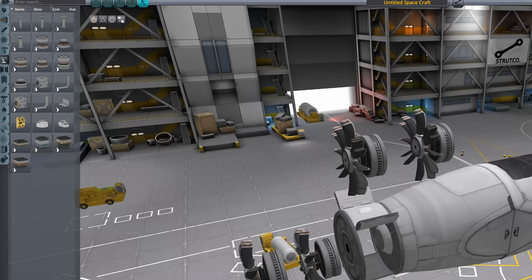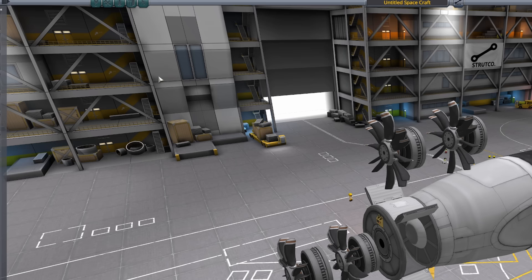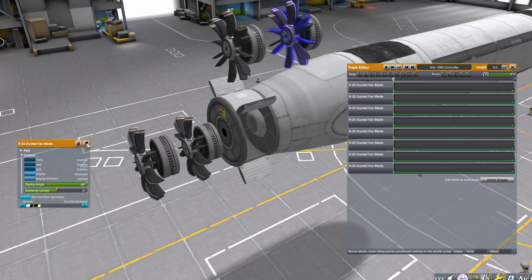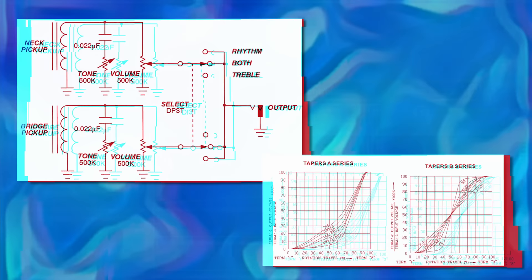Next, automate the propellers using a CAL controller with one simple command. Place the controller, open action groups, select main throttle, select the CAL controller and put play position into the main throttle action group. Select your CAL controller, open it, and select the fan blades. We want a workable angle from 0 degrees to around 45 degrees. Put deploy angle into the CAL controller action group, edit the controller, and put the 45 degree angle range for the fan blades. Just go for a linear progression.